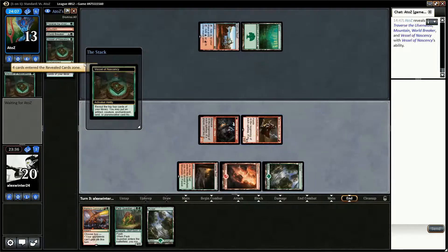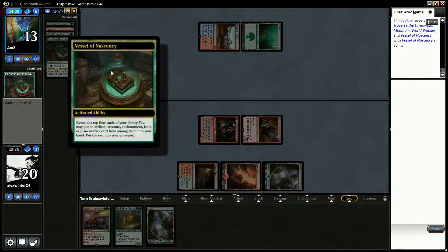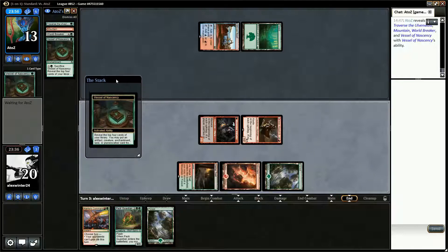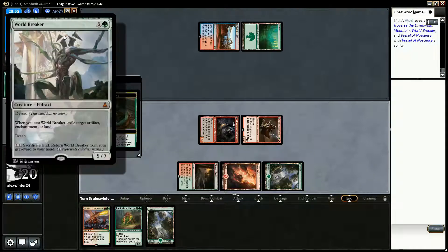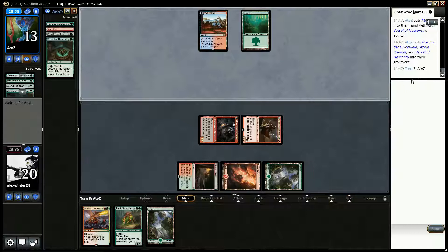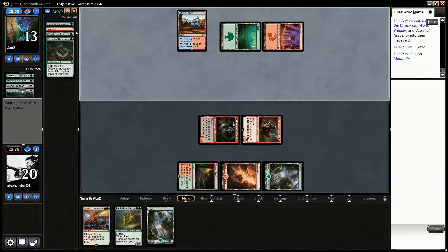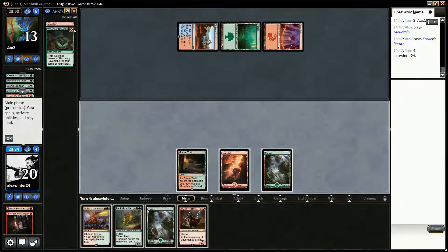It's a cracking vessel. Revealing — they can take Artifact, Creature, Enchantment, or Land. They can't take Traverse. They can take the Mountain, World Breaker, or Vessel. World Breaker is an interesting one — I don't think I've seen World Breaker in the Emerge decks before. They actually took the land, played the land and then played Kozilek's Return.